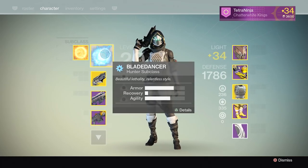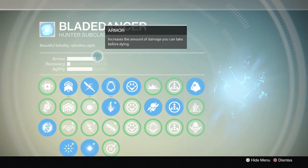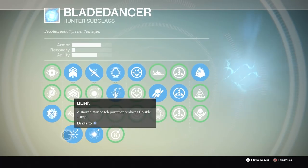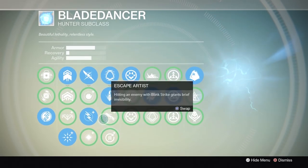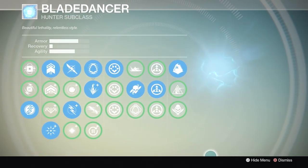When playing Crucible on Hunter, I generally stick with the Bladedancer class for many reasons. The Arc Bolt Grenade is very useful — it chains grenade attacks among groups of enemies, completely demolishing their health bars. Blink, just like on the Voidwalker Warlock, is very very useful for many situations: blink-shotgun, escaping rockets, escaping supers, and confusing the enemy.